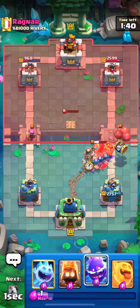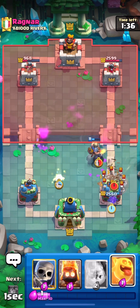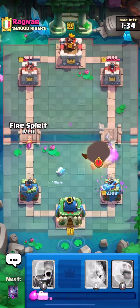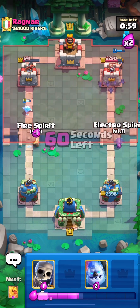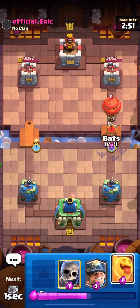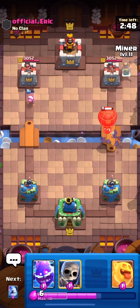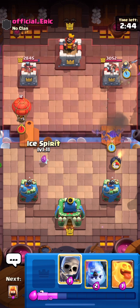Just a nice ice golem waiting for the electro spirit to go through, then tanking again with a miner, using our electro spirits to deal with this skeleton barrel. It went so well that he gave up in the end, so we'll speed through this game and get right into the second one. He actually feared our deck — that's why we won.